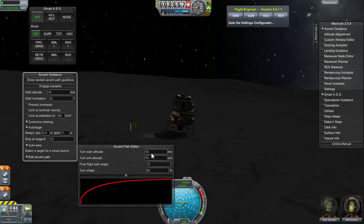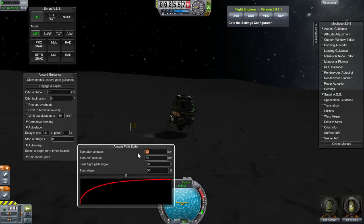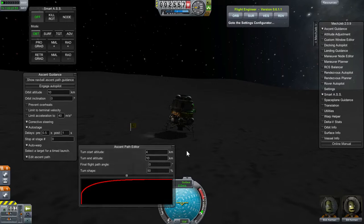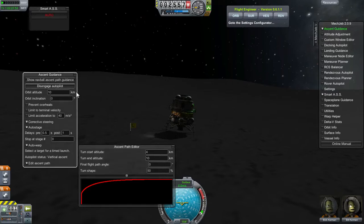We need to edit the settings to make it work for the moon, since these are the Earth or Kerbal settings. We will start turning at 4 since we are already at 2.5, and then we will end where we want at 10. So let's take off here and engage autopilot.